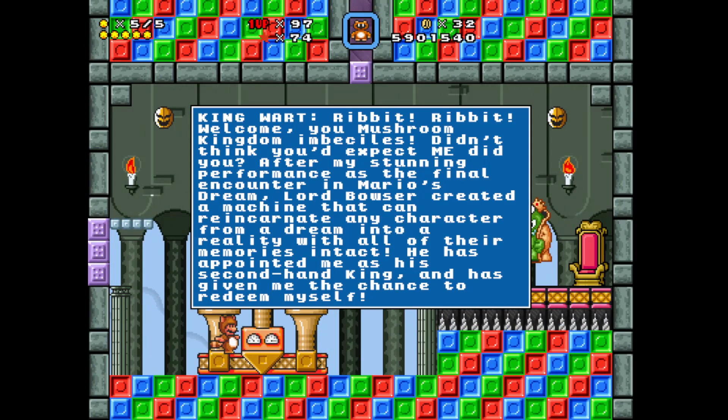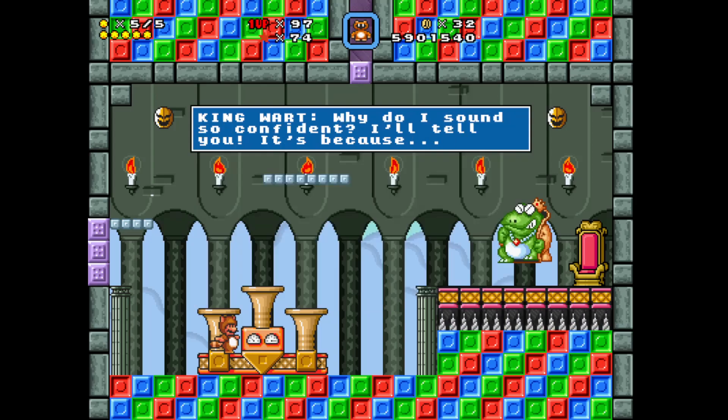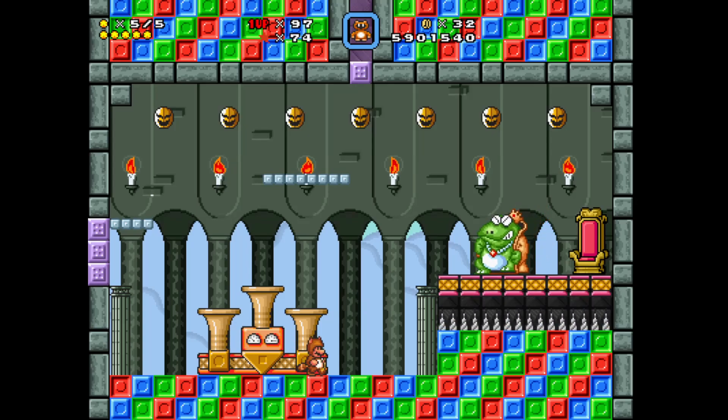Ribbit ribbit! Welcome, mushroom kingdom imbeciles — didn't think you'd expect me, did you? After my stunning performance in the final encounter with Mario's dream lord, Bowser created a machine that can reincarnate any character from a dream into reality with all of their memories intact. He has appointed me as his secondhand king and given me the chance to redeem myself. Why do I sound so confident? I'll tell you — it's because...